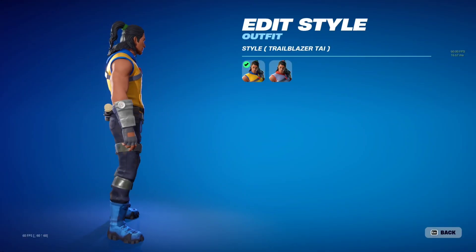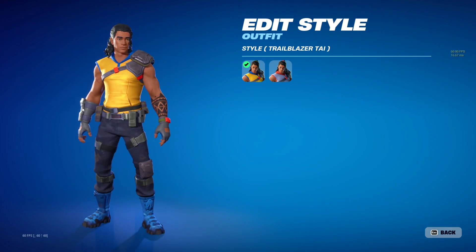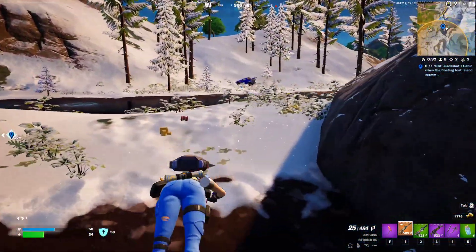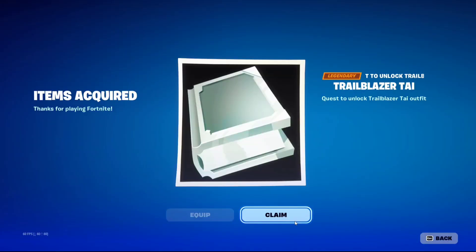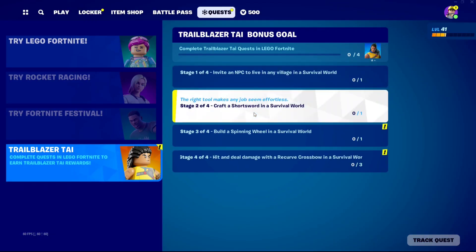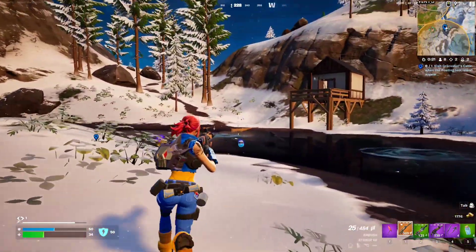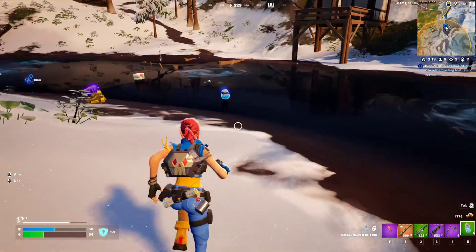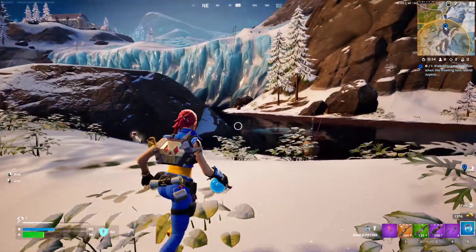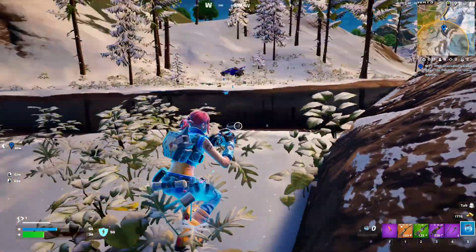At number four we have the Trailblazer Tai skin. You can get the skin by purchasing a quest for absolutely free in the item shop. Once you purchase that, it will give you some missions related to Lego Fortnite mode. You can complete these missions in less than 30 minutes if you know what you're doing. Once you complete those missions you'll receive the Trailblazer Tai skin and also a backpack. Both Explorer Emily and Trailblazer Tai have a highly detailed Lego version as well, so you can use these skins in Lego mode too.